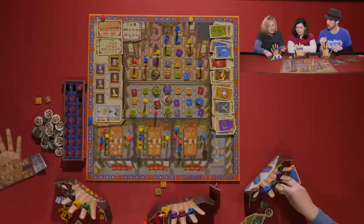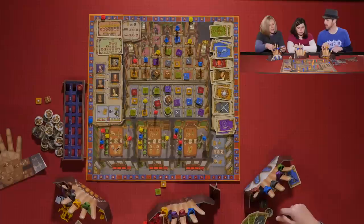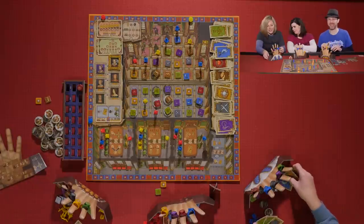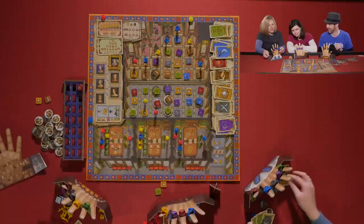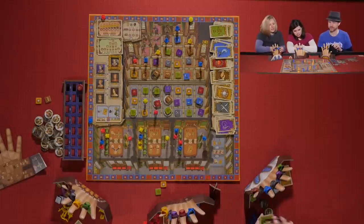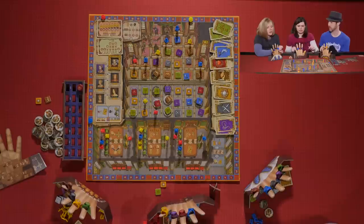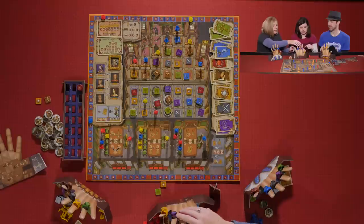Sarah confirms she did both Lord actions and chooses to keep the yellow card. She then steals a ring — taking a red ring from Kevin. Melissa takes her turn next.